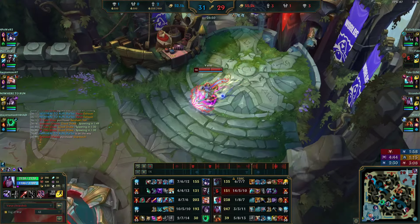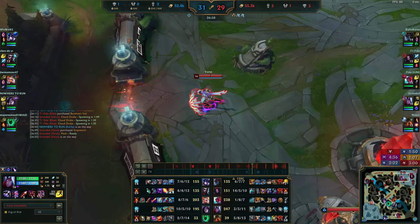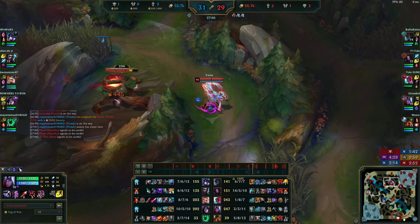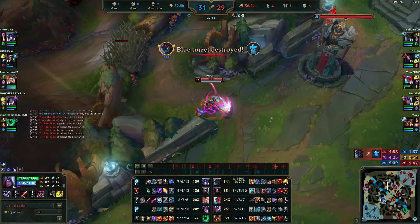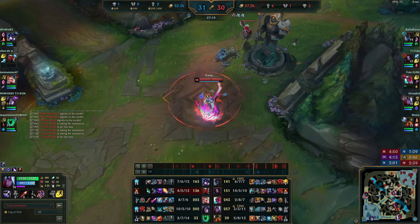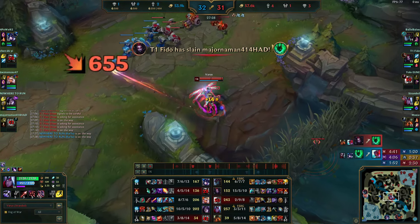I'm basing to sell my Doran's Blade and buy a Stopwatch because on important fights like Baron or Dragon, Stopwatch is the best 750 gold you can spend as ADC. There's a Drake fight coming up. I'm going to collect red buff before the Drake fight. This is one of those scripted, formulaic, controlled fights — the objective is up, we play for the wave, then we play for the objective. There's going to be a fight.